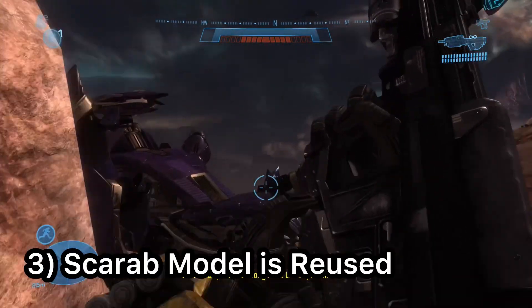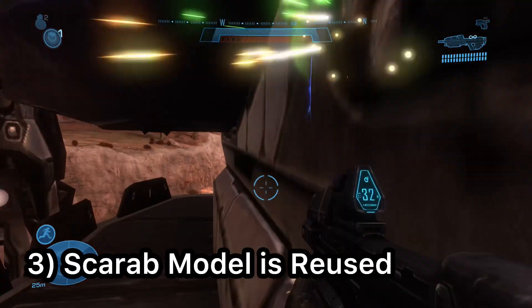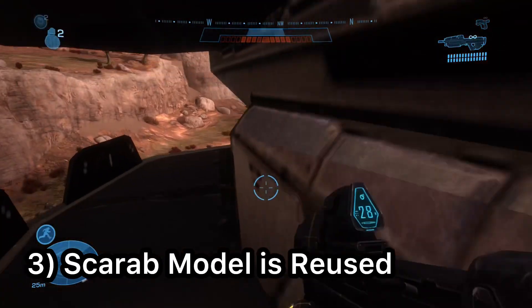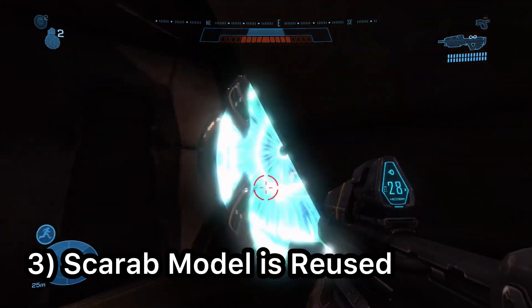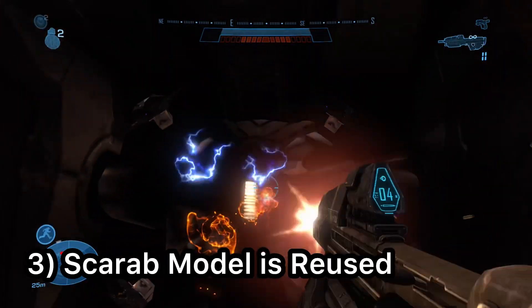On the Halo Reach mission The Pillar of Autumn, if you somehow make your way on top of the scarabs and head to the back, you will notice that they have the same destroyable shield as the Halo 3 version. Unfortunately, even if you destroy the shield and shoot out the flesh, the scarab will not explode.